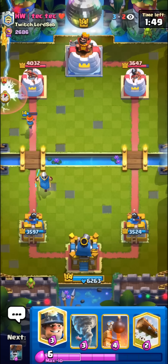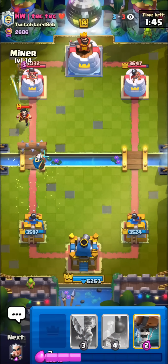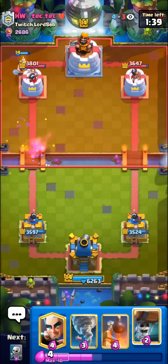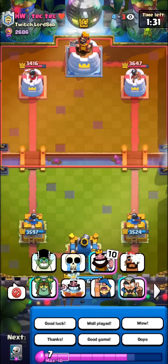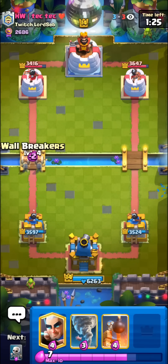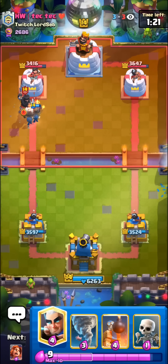Good defense, but this is one of the worst matchups for this deck. I'll play the Miner in the back here, force out something on the Magic Archer. I don't want to Wall Breakers right away. The King Tower activation might help out a bit in this matchup, but it's still going to be so hard to defend. I'll go for the Wall Breakers here in the same lane — if I split them, he's just going to go with his Sparky in the back.